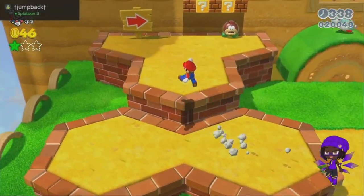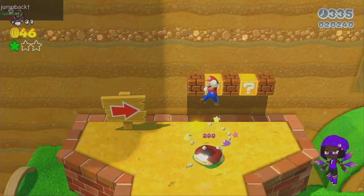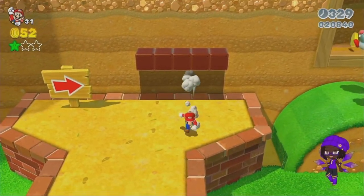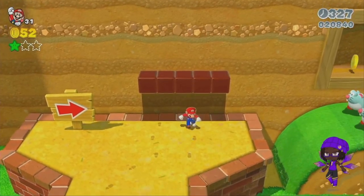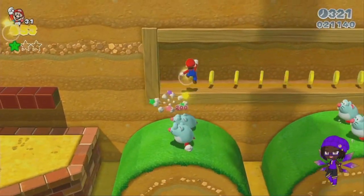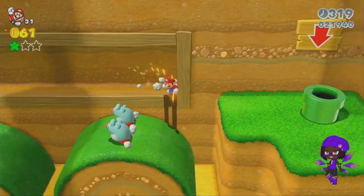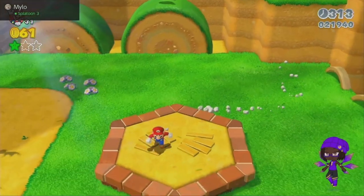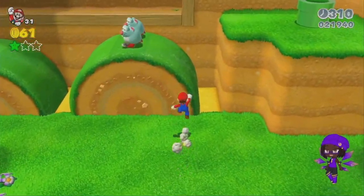I don't see myself getting all those stars for this. There we go, cat powers! Oh no, cat powers. That long jump is shortened compared to Super Mario 64 — it's just not as long anymore. Oh yeah, I was up here and I got nothing, I already did this.